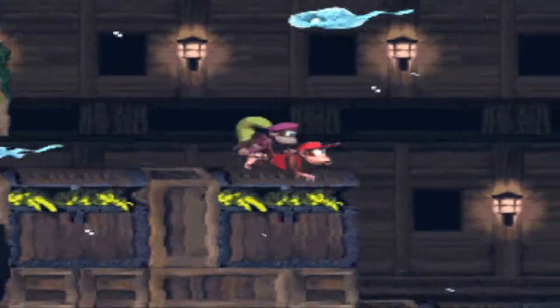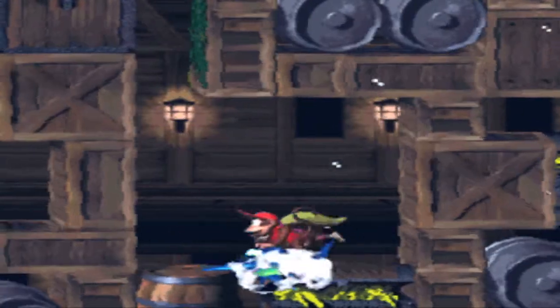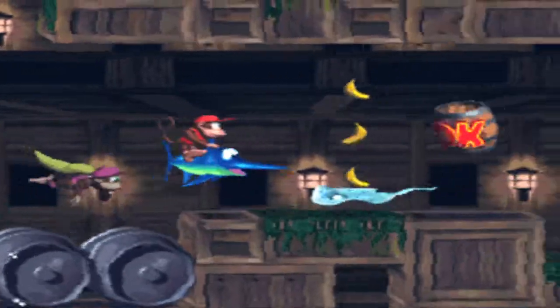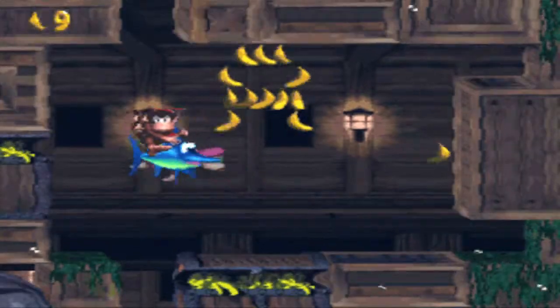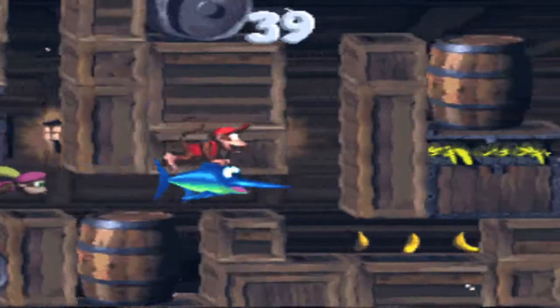The Flotsams go in a pattern, but those are Lockjaws — they will actually chase you directly. Here's Enguarde. You can kill all enemies with Enguarde underwater, except one: a version of Lockjaw called Snapjaw, which we'll see later. Here's our first bonus — you get it by charging into that wall with Enguarde. It's a short maze.